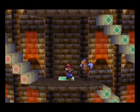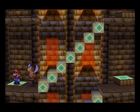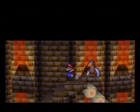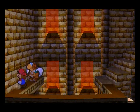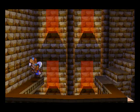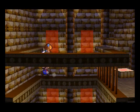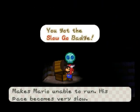You don't need to press that, but I did by accident. But anyways, you're going to head up these pink stairs too. And then we're in this secret area. You can walk along these boards right here and enter this secret room to get a slow go badge, which makes Mario unable to run — his pace becomes very slow.